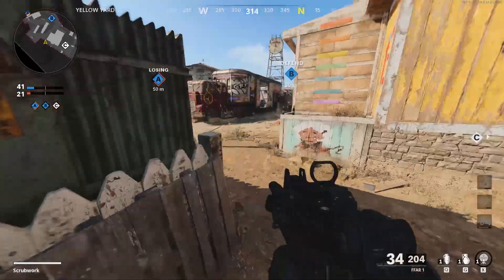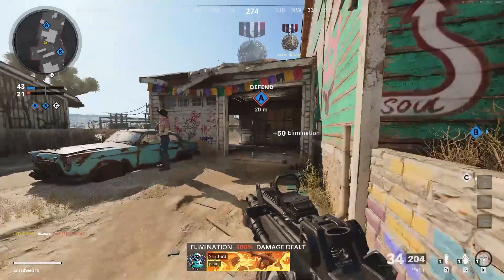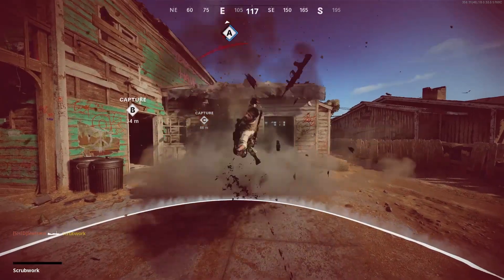Next we're going to sit over here at the C start and shoot straight up in the air aiming at A. I would definitely recommend shooting two shots here just in case the first one doesn't connect. This one should hit the front of the A flag.